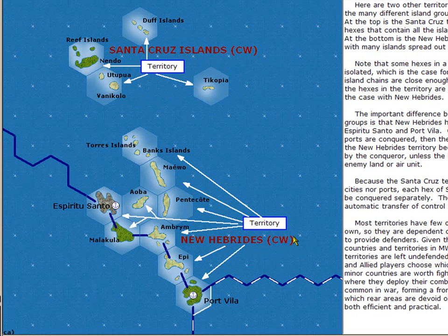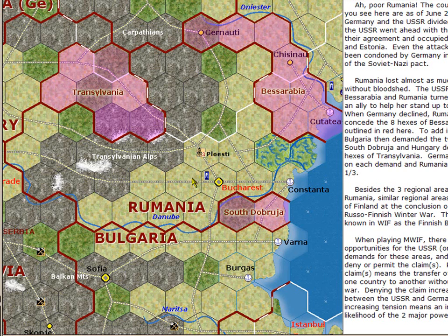Both of these territories are controlled by the Commonwealth at the start of the war. The fourth type of country used in the game are sub-countries — regional areas within other countries. The sub-countries shown here are four: Bessarabia (eight hexes), Transylvania (seven hexes), and South de Bruja (two hexes). At the beginning of the war, all of these are part of Romania. However, the USSR claimed Bessarabia, and Germany agreed, so the USSR occupied those eight hexes. At the same time, Hungary claimed Transylvania and Bulgaria claimed South de Bruja. Germany permitted Hungary to take Transylvania and Bulgaria to take South de Bruja. The net result was that Romania was cut by about one-third of its territory.